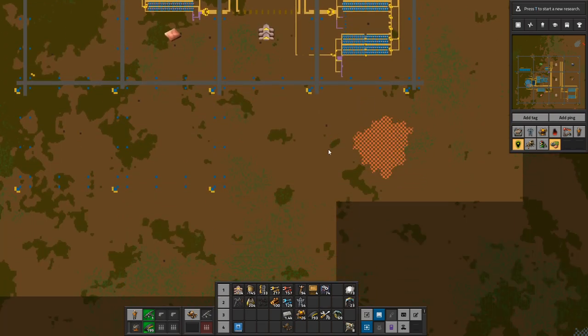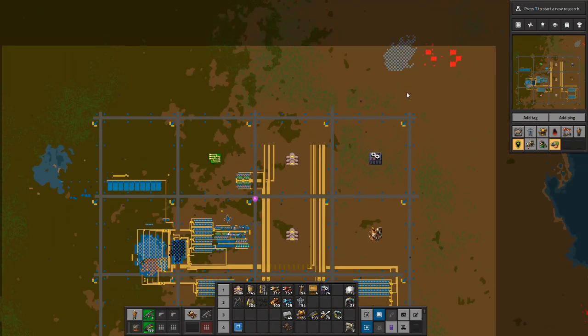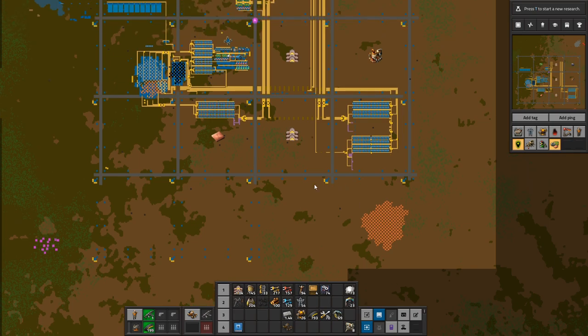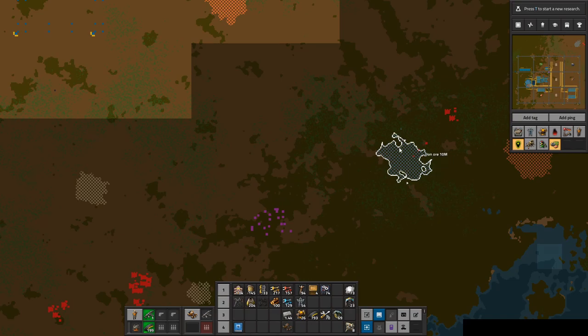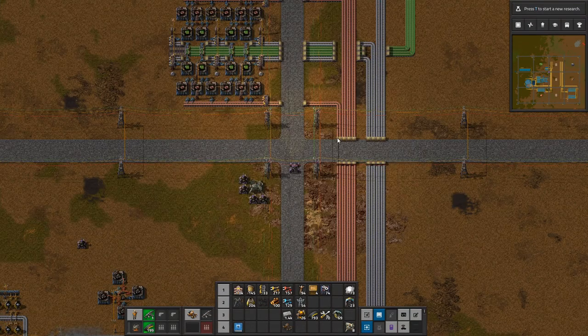We are also at some point going to get an ore eraser so we can remove these ore patches. The reason why I want to remove them is because it's the most logical thing to use these for this base. If I'm going to make something that's a base in a book, the initial materials come from here and the rest come in by train. So we're going to take this one with a train before it runs out, I hope.